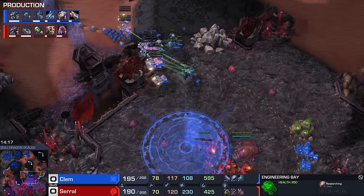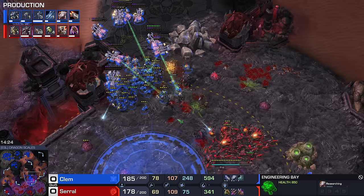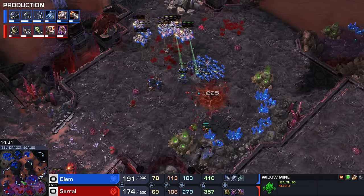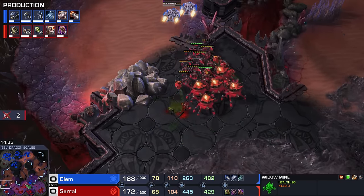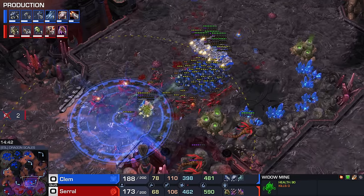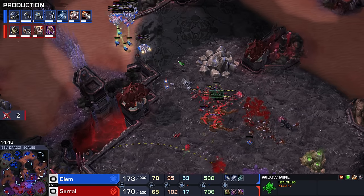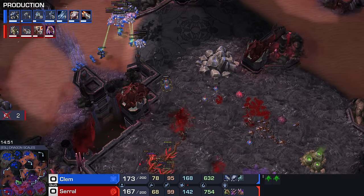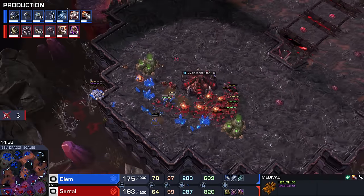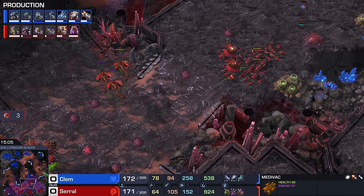The Widowmine unburrows, but the Marauder gets caught in the splash. This hatchery is certainly not going to happen. We have a little push on the left side of the map — those units do also get picked up. Clem is thinking about moving in a little bit further. There's a Parasitic Bomb. Excellent split right there by the Terran player, making sure he doesn't take a lot of splash damage. Amazing! Saro actually ran those Zerglings that were targeted into the Widowmine splash damage right into the Medivacs, which is a really cute little move. We also have a Medivac drop in the bottom left — eventually this one will get shut down, but not without taking out a bunch of drones.